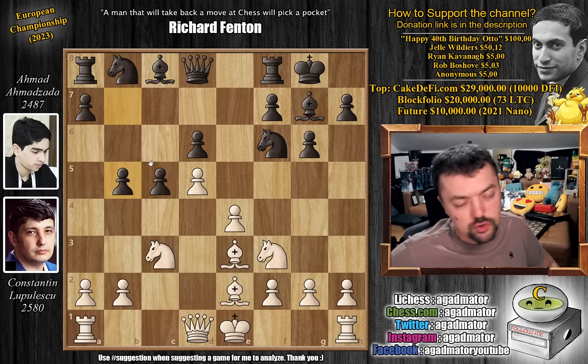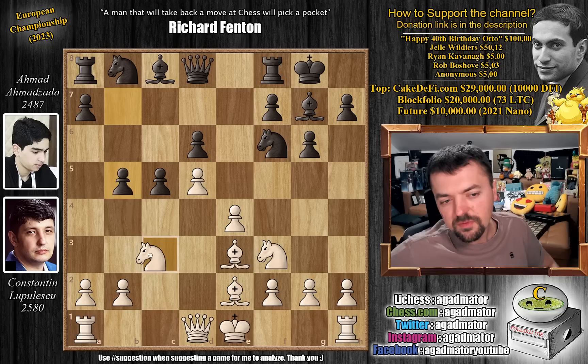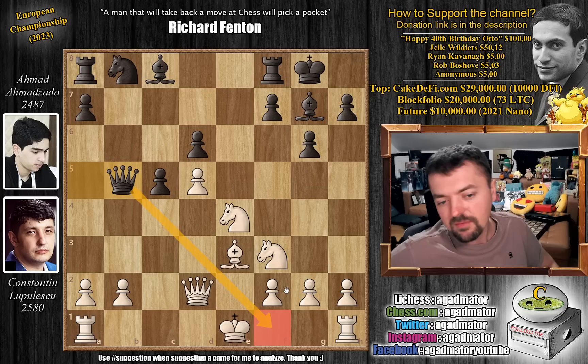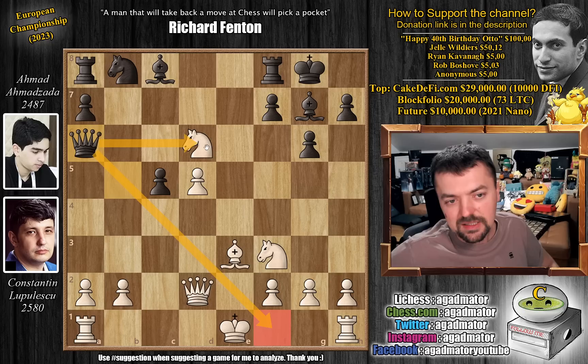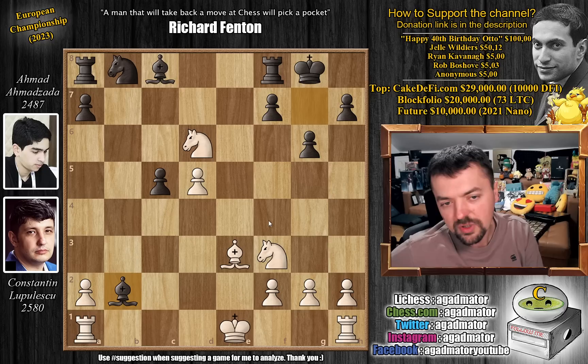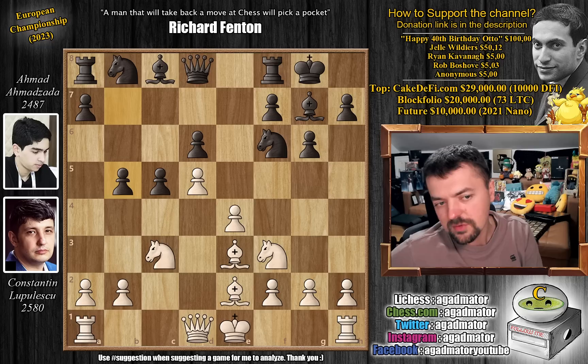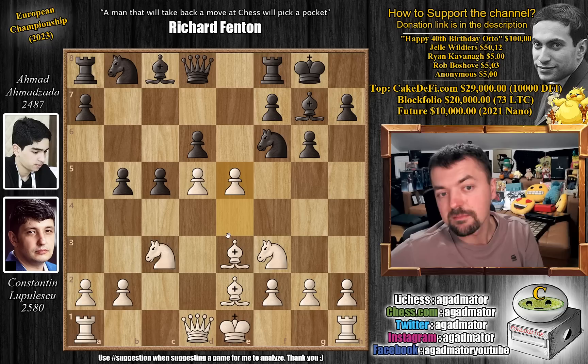We have pawn to b5 now, also a standard idea. You want to get white away from the defense of the d4 pawn. If knight captures, then you just capture on e4. If bishop captures, you're still going to capture on e4. If knight captures, queen to a5 with check - you're going to block with queen d2, queen captures on b5, which stops castling. And even if knight captures on d6, you still prevent white from castling and attack the knight on d6. But here we have pawn to e5 - the main idea. You attack the knight and try to create a passed d-pawn. If you create that, you're already very close to having a great game.